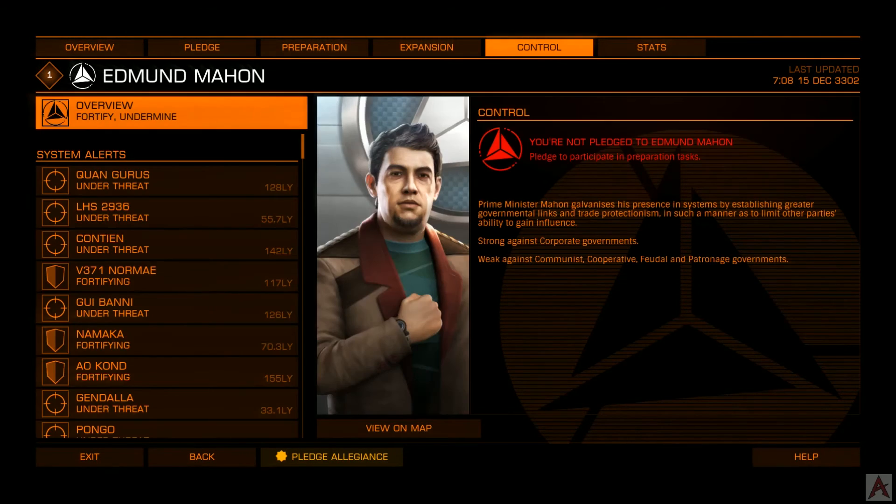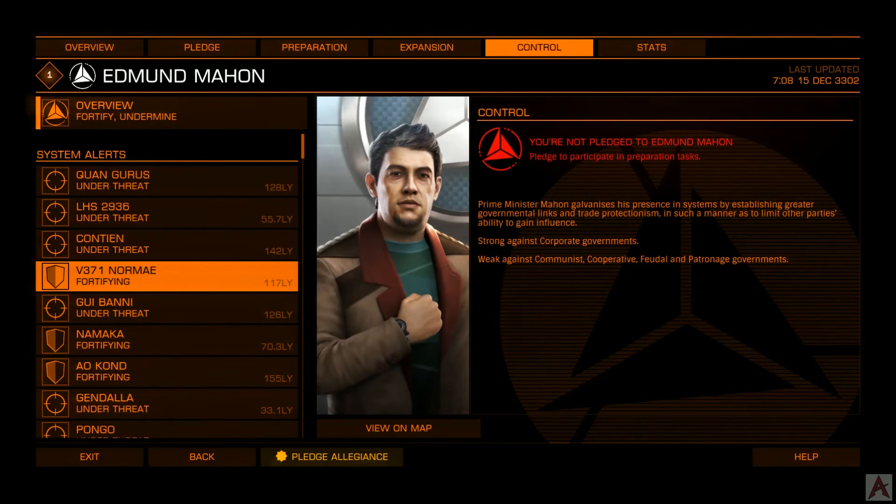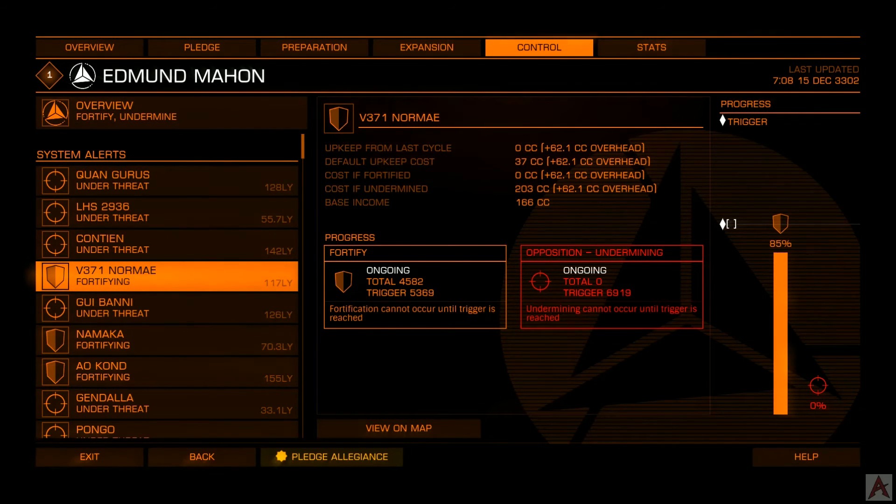Once the expansion phase is done, the planet ends up under control. Once it's under control, you can fortify it or it can be undermined. We're looking at a system that is almost completely successfully fortified. What fortification does is drop the upkeep cost down to nothing — you still have to pay the overhead, but the 37 CC upkeep goes bye-bye. We can see that in the last cycle the upkeep was 0 CC, meaning it was successfully fortified.